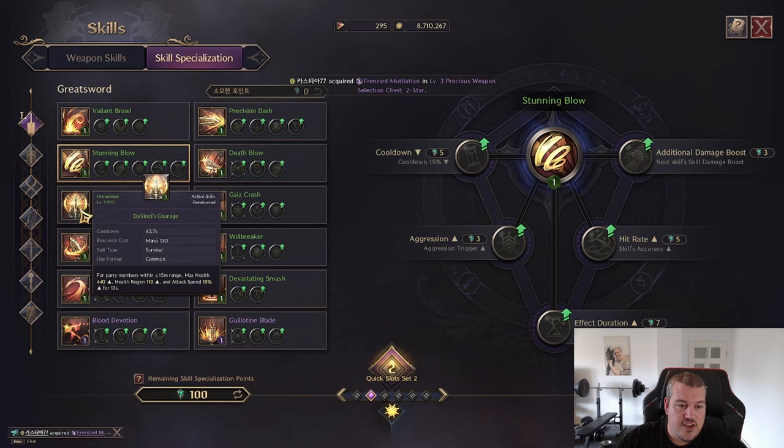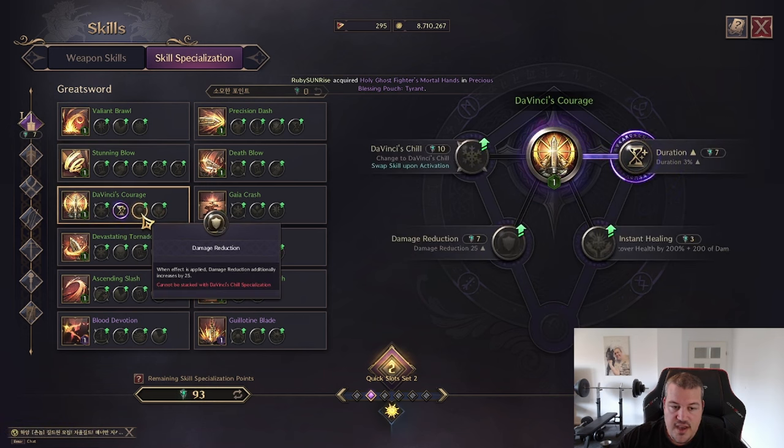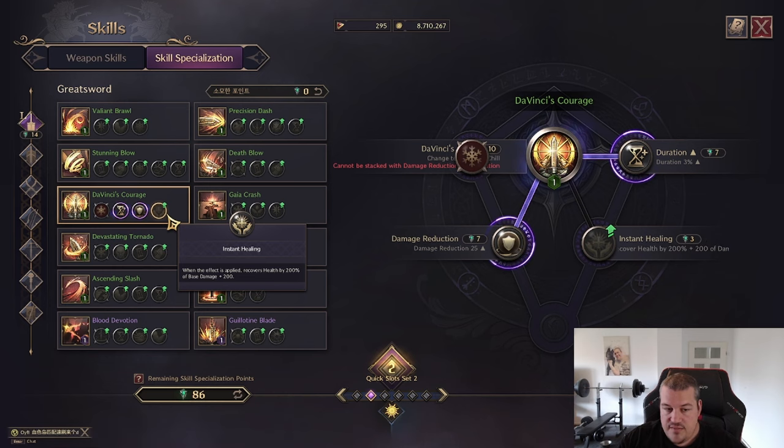Next up is Da Vinci's Courage. This is a buff applicable not only to yourself but to the whole party, giving health, health regen, and attack speed. You also have the option to make it apply frost based on your attacks. Frost works like this: the enemy gets a movement speed debuff of 5%, but if you stack it up to 10 the enemy will be icebound and cannot move. You can increase the effect duration and add damage reduction to it, as well as give more health based on base damage.